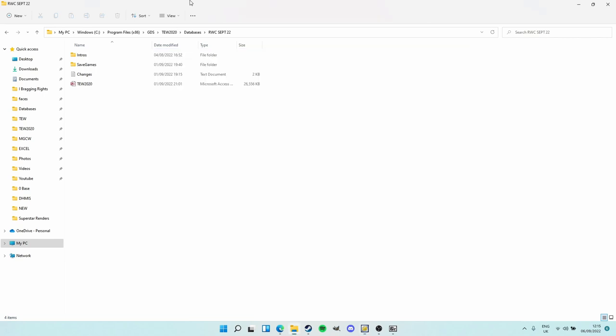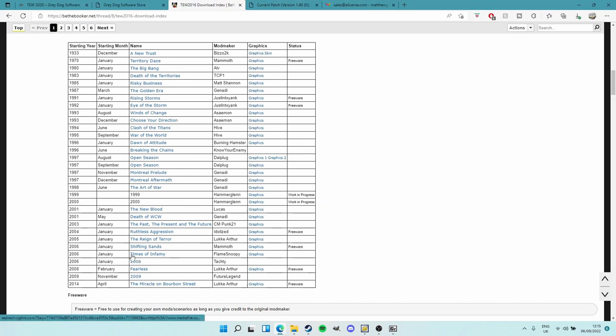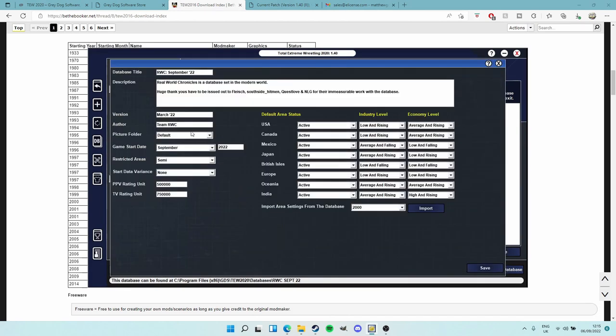It's very much the same with pictures. Download the picture pack and instead of going to the Database folder, go to the Pictures folder and drag them in - they almost always come in folders already. There are a lot of picture packs, and a lot of times mods come with their own specific picture pack. For example, a 2008 mod will have a picture pack with it. It's best to use the included picture pack because they're set up specifically for that mod. Then in the game, go to Database Details and change the Picture Folder from default to whatever picture pack you downloaded.